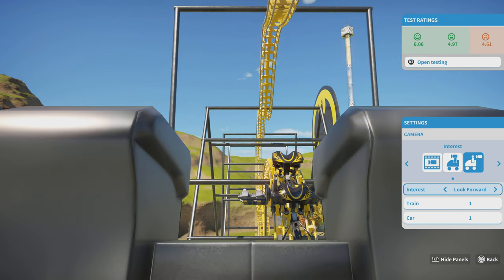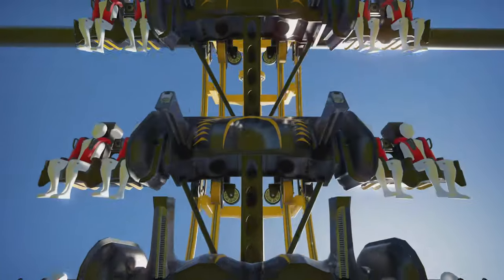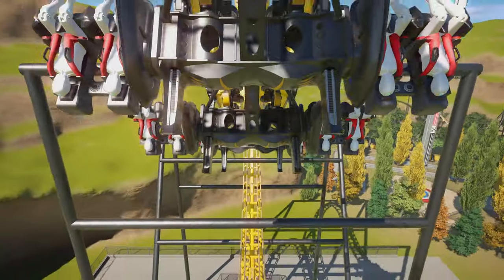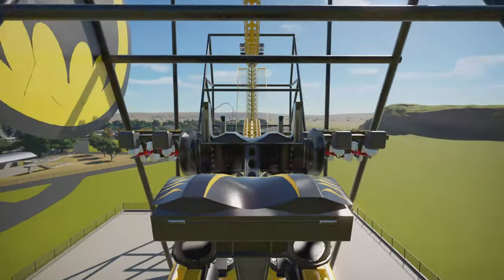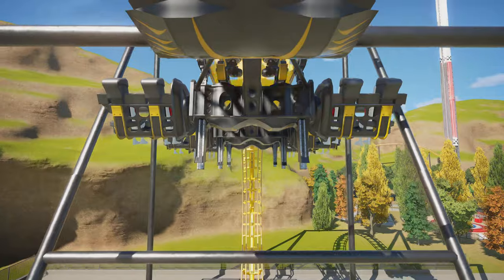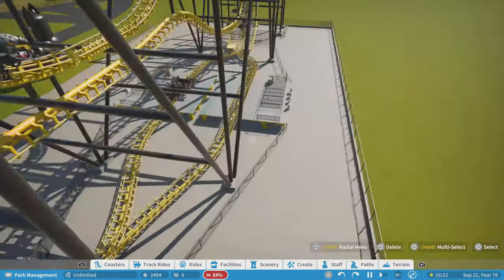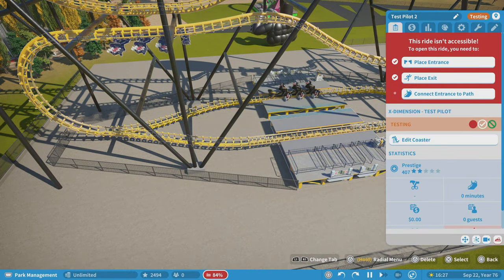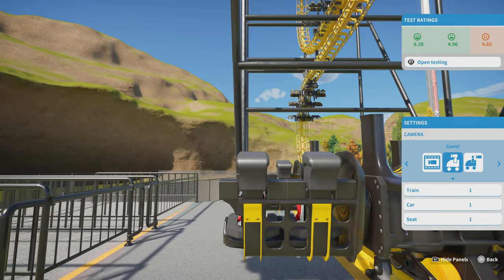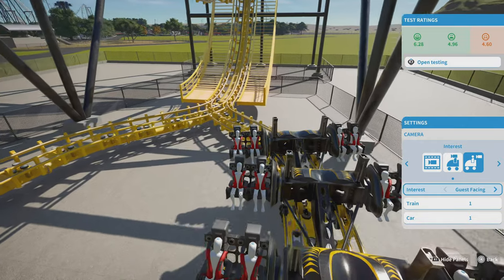Let's go ahead and ride this coaster twice because you need to see that each one is different. Instead of front bumper we're going to do chase mode, just because you don't really want to watch this in first-person mode since you'd be spinning way too much. That one's a little bit more tame because it didn't flip as much. Let's see if there's a different view — guest facing view would probably be the best one.